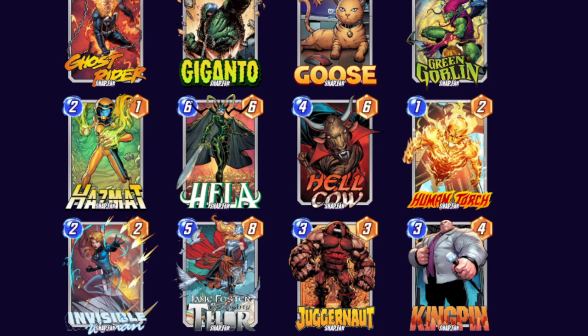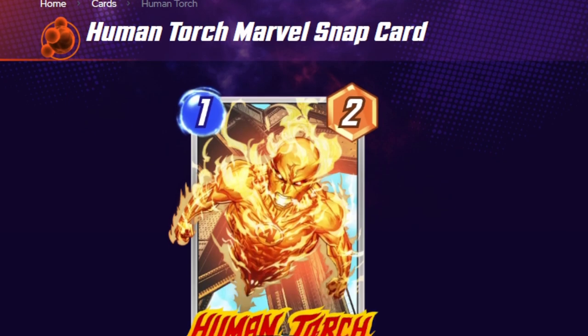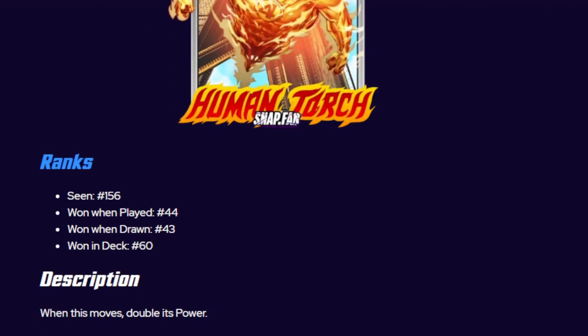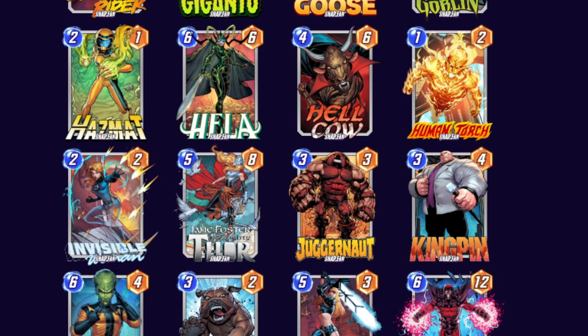Human Torch I actually think should be buffed. Human Torch's entire thing is growing big and strong, and he's definitely able to do that. But then your entire day is ruined by a single Killmonger. The Human Torch deck just instantly folds if someone uses Killmonger — there's no way for you to win at that point unless you're doing some crazy levels of maneuvering him away. Maybe making it so that he can't be destroyed would be nice, but at that point you open a slippery slope of why other 1-drops don't get that ability. An entire deck that could be stopped by one card kind of sucks, and a lot of your deck revolves around Human Torch and making it more powerful.